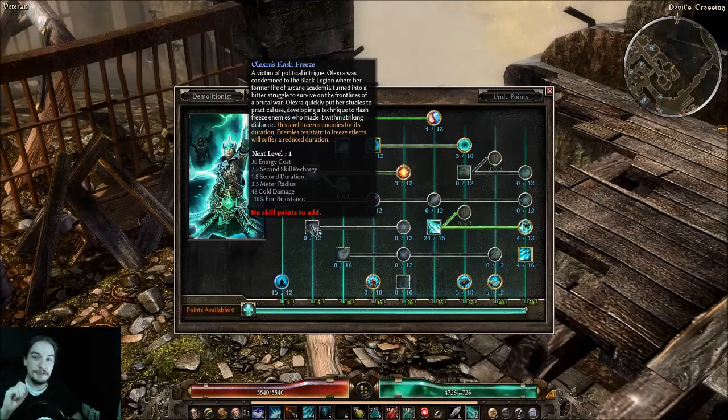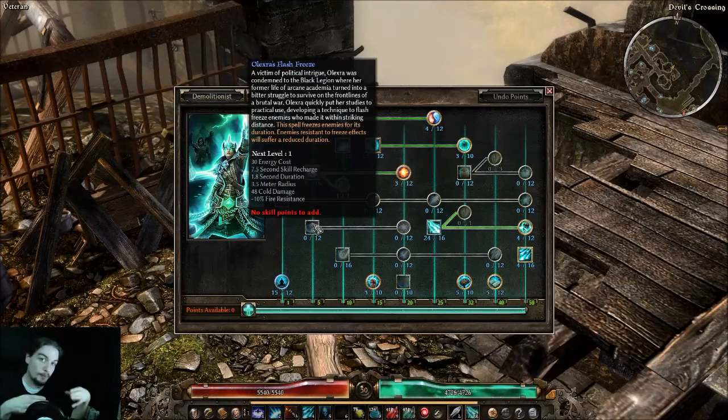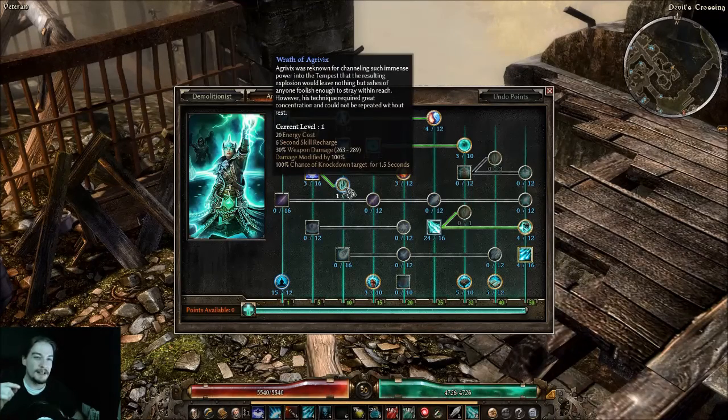Electra's Flash Freeze is another great one-pointer. On its own at one point you can freeze a small area of enemies directly around you — use it to get away or as an emergency button like Mirror of Erocts. If you put points into it, it becomes a screen-wide freezing ability because its radius increases per point. It's a great example of an ability where one point works, and leveling it up just makes it work better.